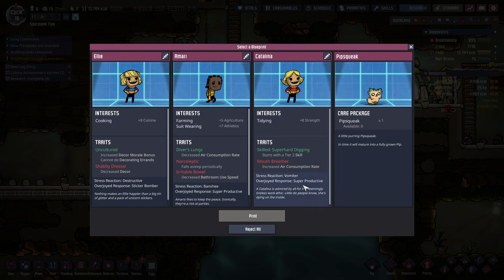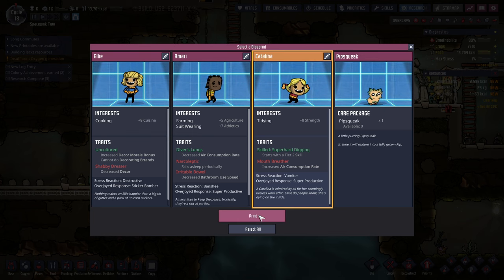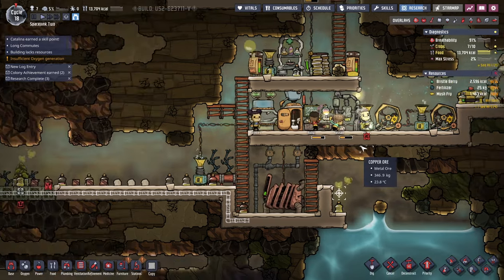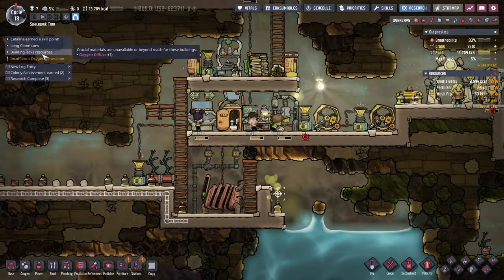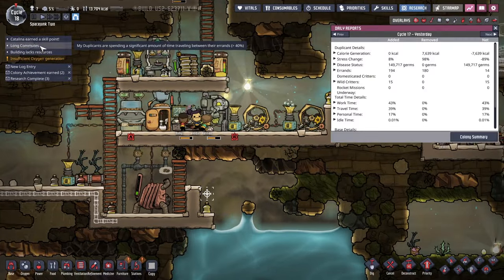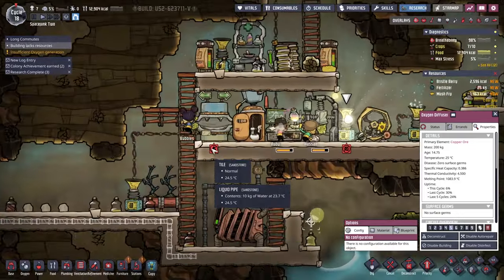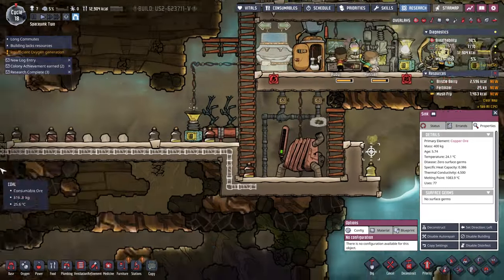Lots of tidying. Cuisine — that's a lot of cuisine but we don't have the means to make use of it. Farming. Suit wearing. Narcoleptic though — falls asleep periodically. Overjoyed response is super productive. Overjoyed response is sticker bomber. Stress reaction destructive. Banshee: wailing — I can deal with that. Vomiter, super productive — I like these two better. Super hard digging starts with a tier 2 skill. Air consumption rate — that's probably alright. Long commutes — a lot of time traveling between errands; we have to optimize that sort of thing.